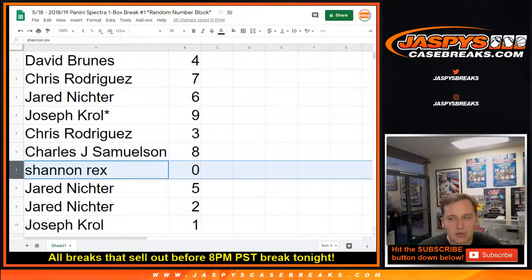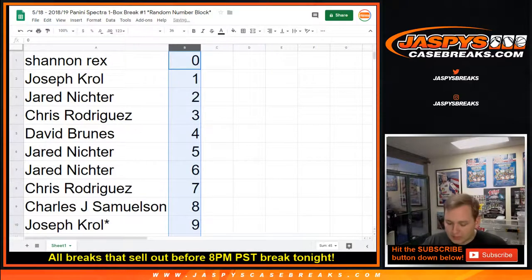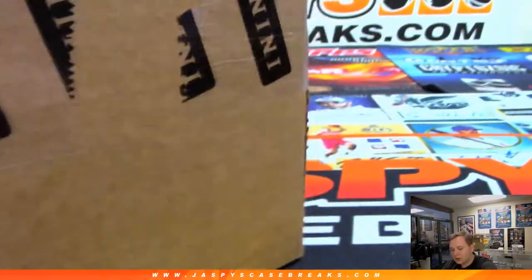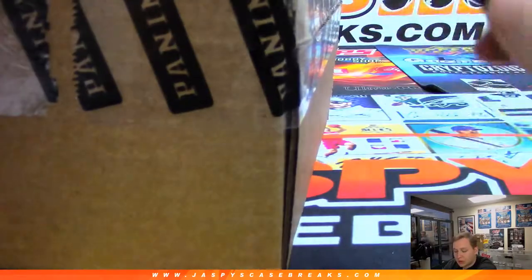John: eight. Rex with the zero spot. Jared: five and two. Joe: number one. So while people think if they want to trade or not, I have to first open up the entire eight-box case since this is coming from a fresh case. Number each box and then randomize one through eight. So if people want to trade, do it now or forever hold your peace.